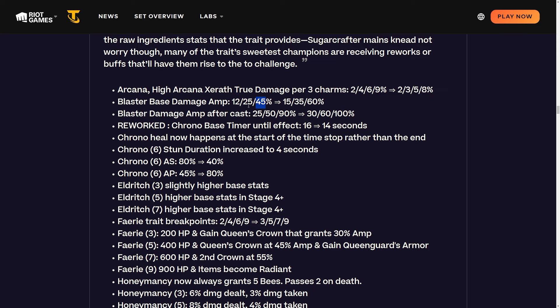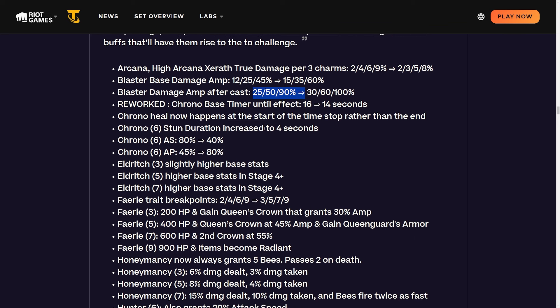Blaster base damage amplification is being buffed at two-blaster, four-blaster, and six-blaster - a huge buff. Blasters are also getting their after-cast buffed. To be honest, we haven't seen too many four or six blaster builds; you normally only do that if you get something absolutely crazy. All the blaster augments were kind of lackluster, so maybe this is a pretty good change.